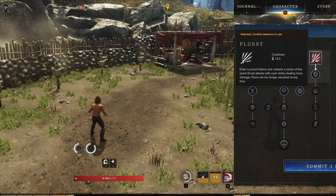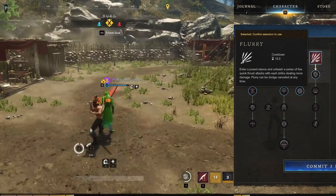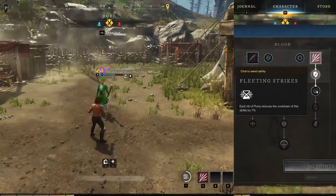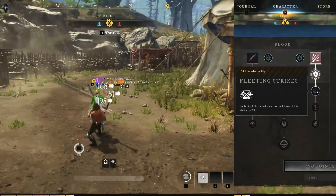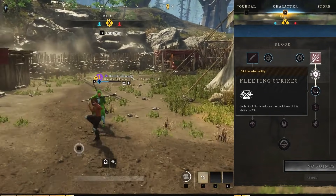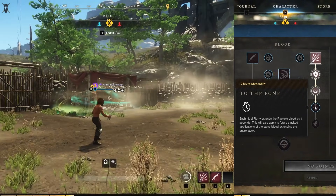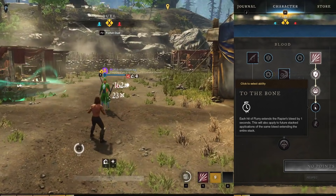Give yourself a little space between you and your target for easy hits. The first upgrade, Overwhelm, makes each hit do 25% more block damage, which can fully break a stamina bar. The second upgrade, Fletching Strikes, reduces the cooldown by 7% per hit — 35% total — putting the cooldown at 10 seconds, but since the ability takes 2 seconds the effective time between recasts is only 8 seconds. Having your hardest hitting ability on an 8-second cooldown is insane. The third upgrade, To the Bone, extends Rapier bleeds by 1 second per Flurry hit, also applying to future stack applications.